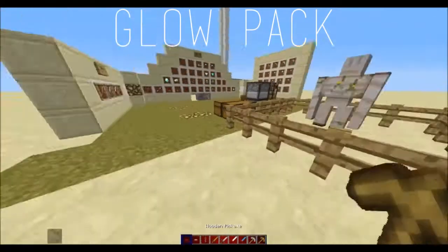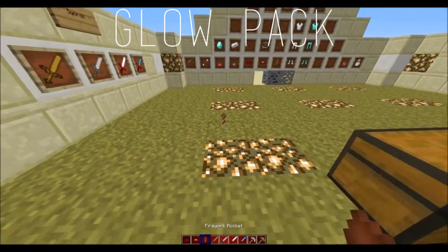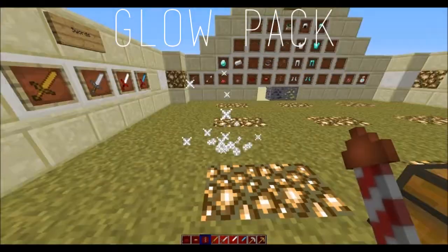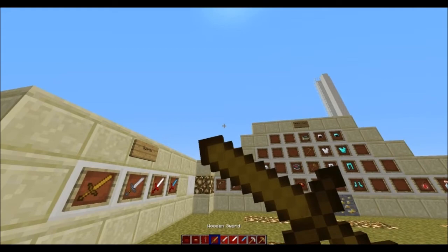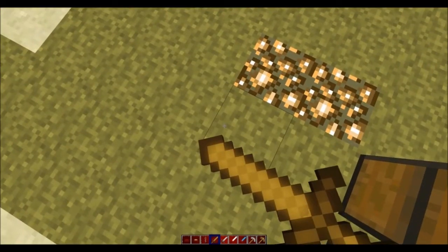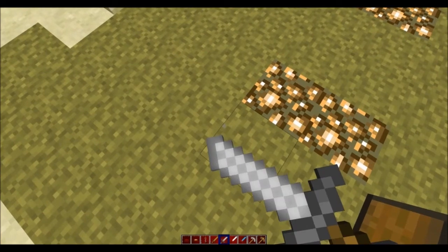And yeah, so this is the Glow Pack. I changed the soup bowls, firework rocket, and swords — this one is more glowing. This is the stone sword, I slanted it and I glowed it.